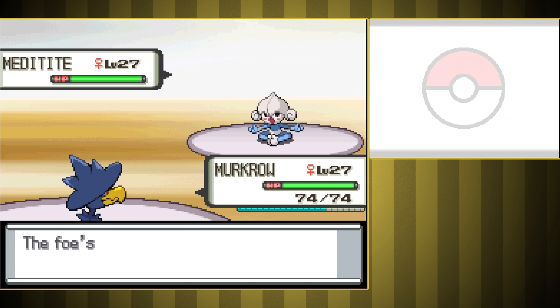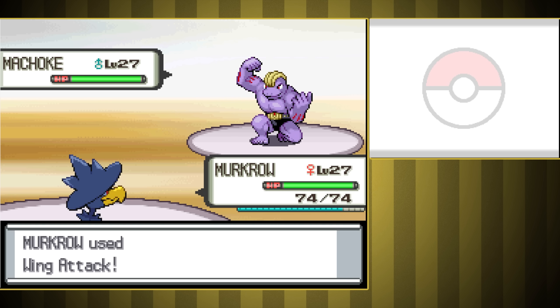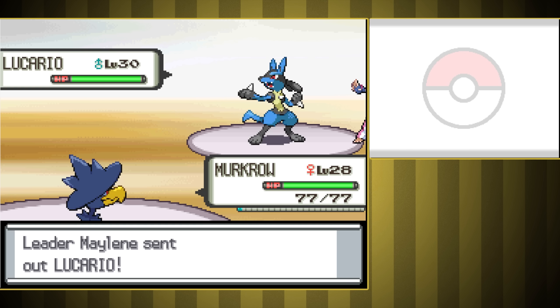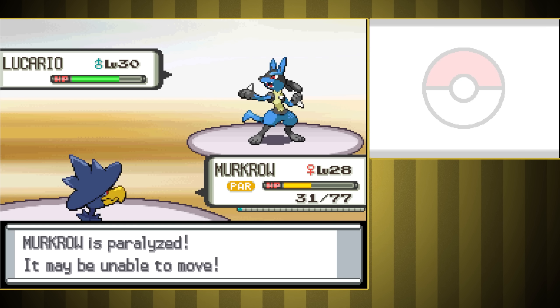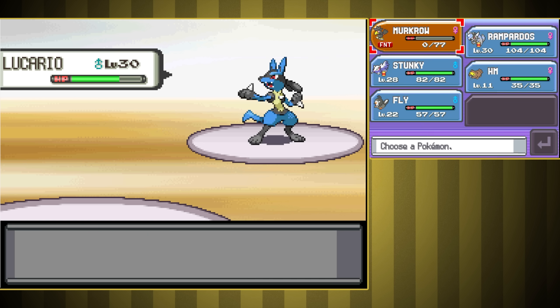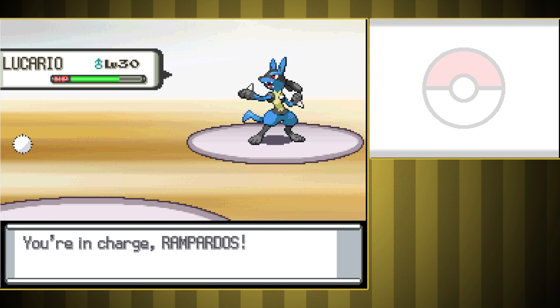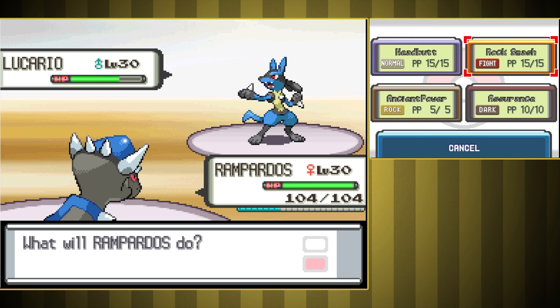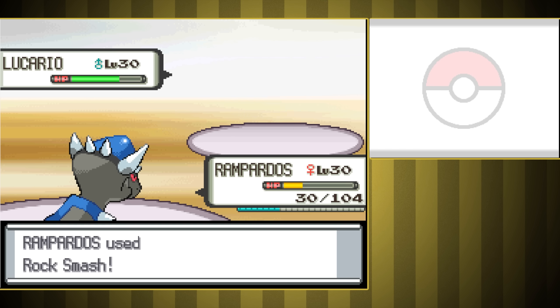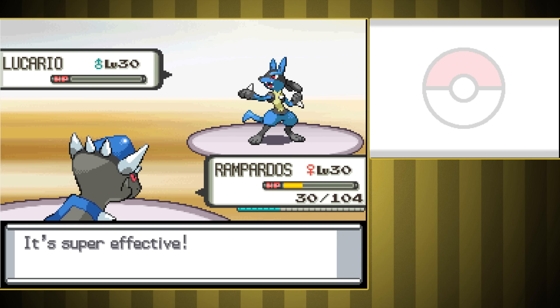While grinding for the Water Gym, I ended up going over to the Fighting Gym since you can do them in either order in this game. Meditite was a one-shot with Wing Attack, and second was Machoke, who ended up being a one-shot thanks to a crit. Last is Lucario, and he's a lot stronger. Right away, we hit a decent Wing Attack, but we got hit back with a Force Palm that paralyzed us, so Lucario could easily outspeed us and finish us off next turn. We switched to Rampardos, and although we nearly went down to a Force Palm right away, our crazy high attack let us finish off Lucario with a Rock Smash.